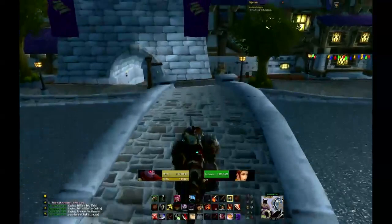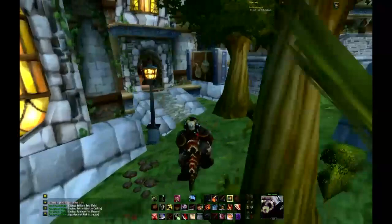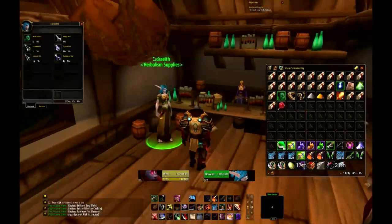Here I am in the mage quarter. I'm going to go to the alchemy vendor. The alchemy vendor sells an elixir of shadow power recipe which sells very well — I don't think I get it on this run, but maybe I do. There's that herb pouch again — like I said, only buy one. Don't buy it at each vendor. Here are some nice herbs and the elixir of shadow power recipe.